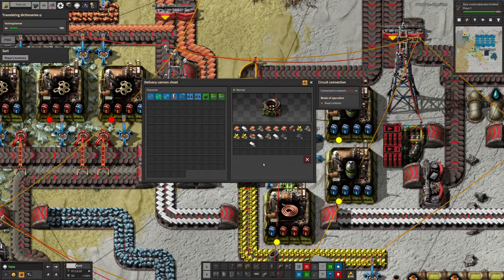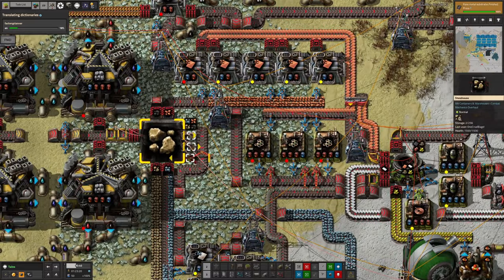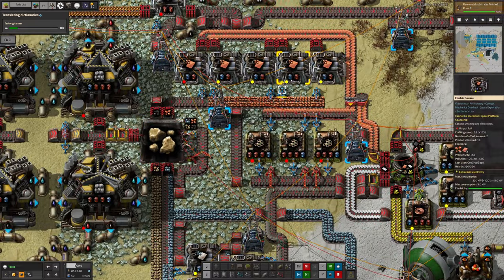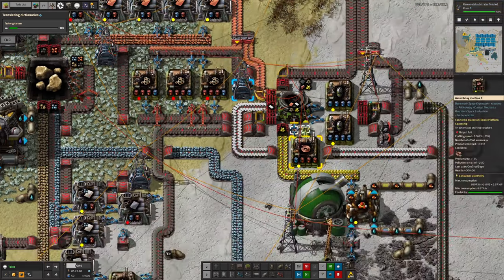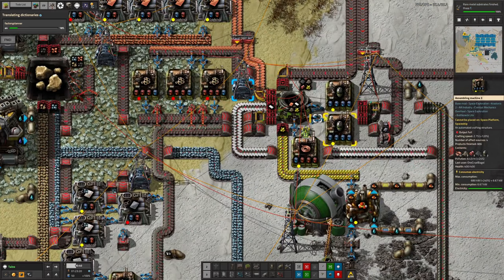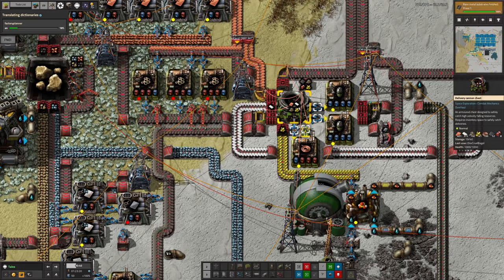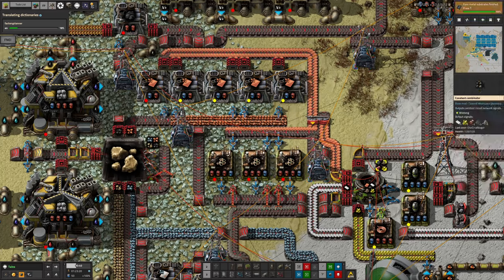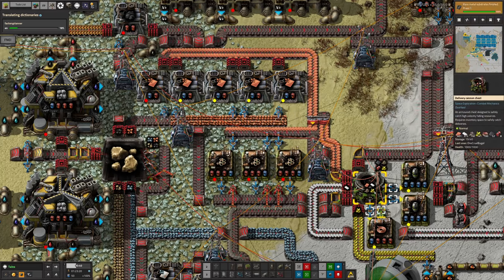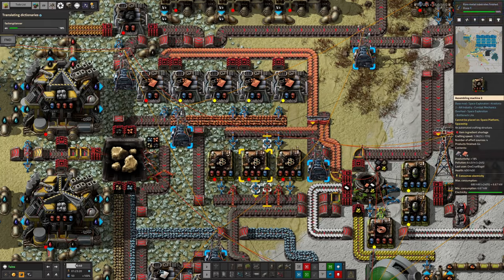The problem is that the core chunk pulverization is still producing quite a lot of copper. It's being turned into copper plates and brought down here - we do need some of it for copper cables for the delivery cannon capsules. But normally the copper gets used up making low density structures, so you don't overflow. Because we're bringing the low density structures in from Norvis, we have too much copper and don't know what to do with it.